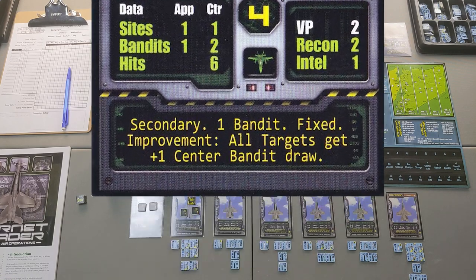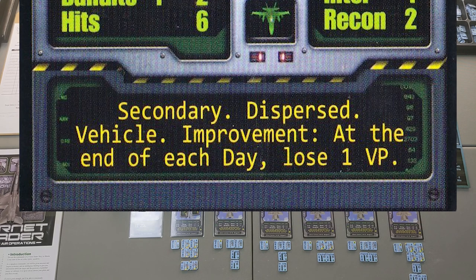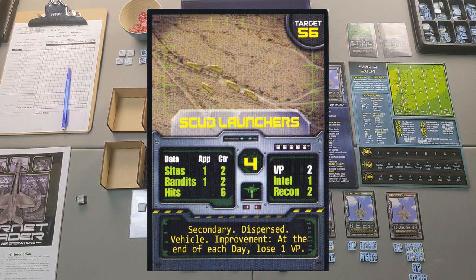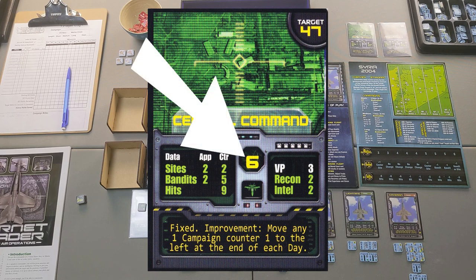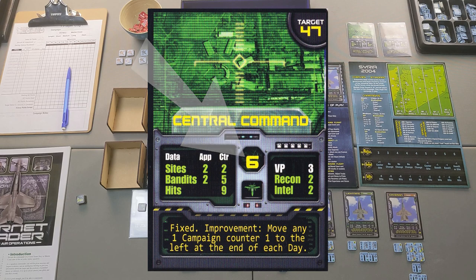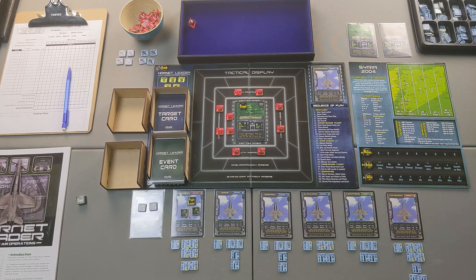The minor airfield has an improvement, so when we draw bandits we'll draw one additional center chit. We'll lose one victory point at the end due to scud launchers we're not targeting — we don't have the resources or pilot skill to split up. I really need to take out the central command target because this is a night mission. If it stays in play, any daily gains lose recon intel and infrastructure. Night missions are more stressful, but if successful, they award SO points equal to the number of aircraft that can go — six SO points back, which is huge for a short campaign.